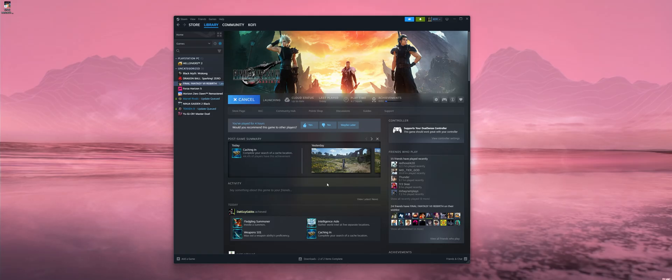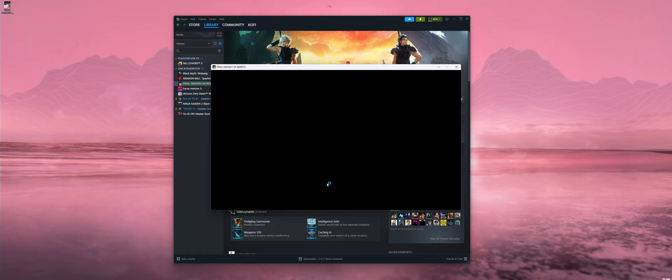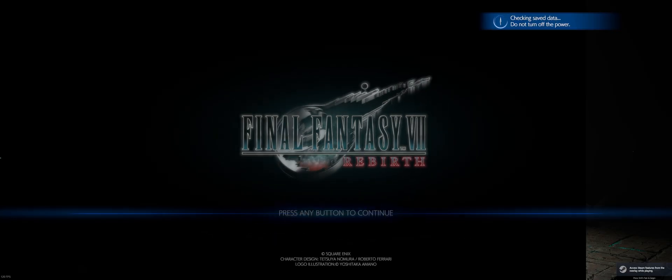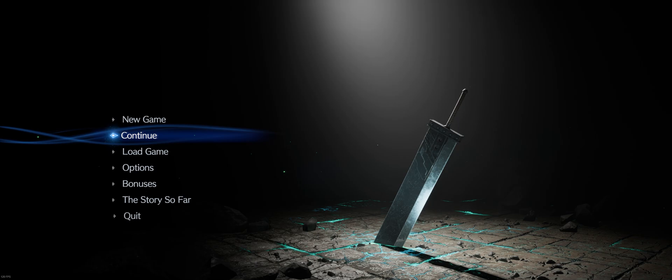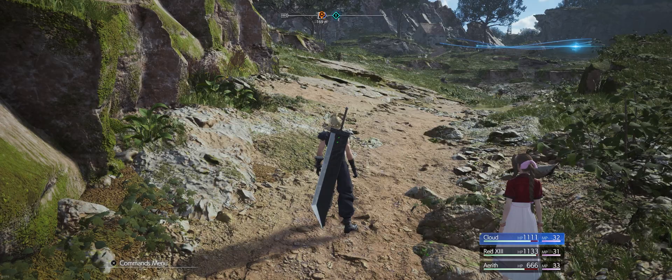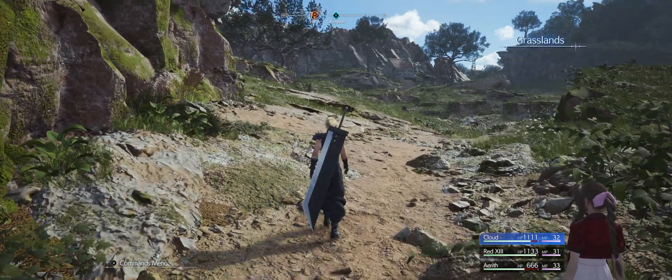Once you're done, boot up Final Fantasy 7 Rebirth on Steam and you should be in full ultrawide. I have a 21 by 9 ultrawide monitor and the game looks fantastic. Once again, this is an early fix — that means the menus and HUD may look a little weird. But the good news is the cutscenes will be in ultrawide as well with this mod.